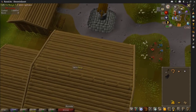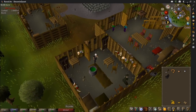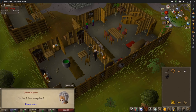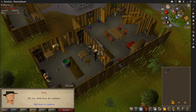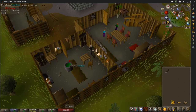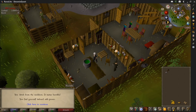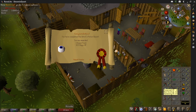We go next door, ignore the children of Rimmington, open this door, go in, and talk to Hetty. We've got everything — we have everything. We give them to her, she puts them in the cauldron. She says it's ready. We go over to this cauldron of bubbling liquid — it tastes horrible. We feel imbued with power. We're awarded with one quest point, 325 Magic experience. We're up to level 10 Magic. That is Witch's Potion completed.